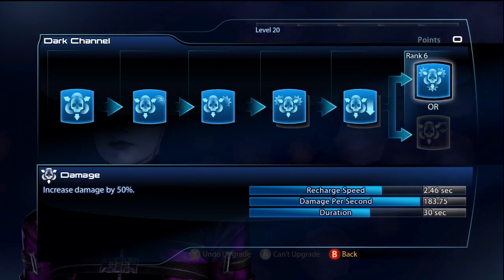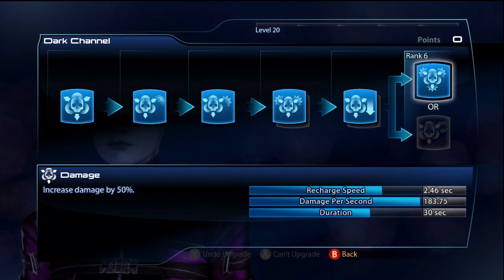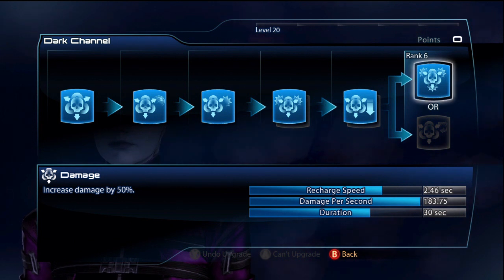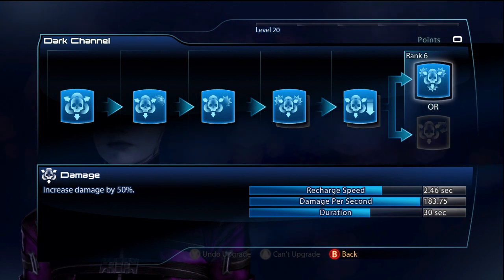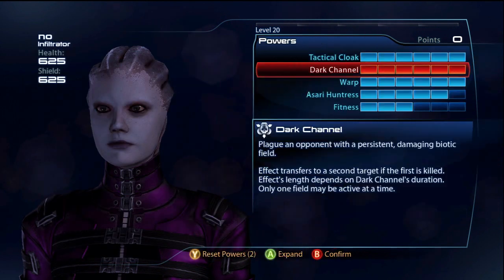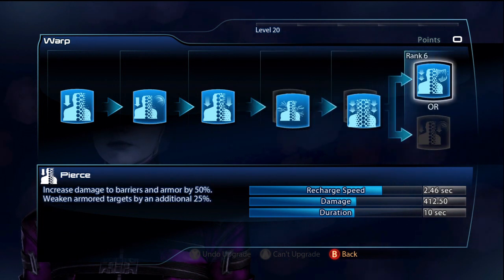For the final Dark Channel upgrade I take Damage. A lot of people will say Pierce — Pierce gives 75% to armor and barriers — but Damage gives 50% to everything, including armor. So it's better against everything, including bosses. For Warp I go with the standard build: Detonate, Exposed, Pierce.